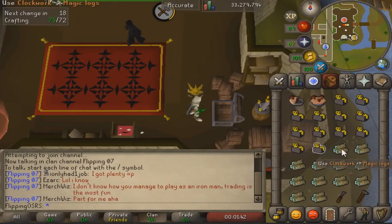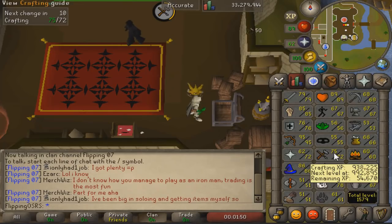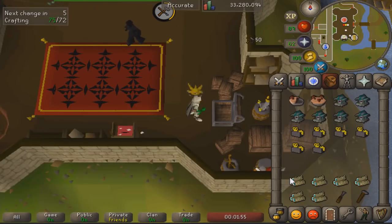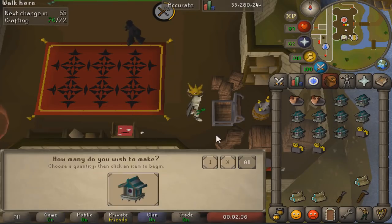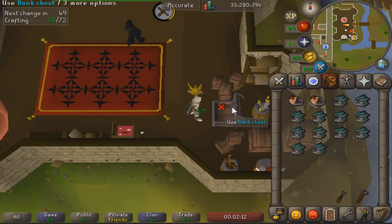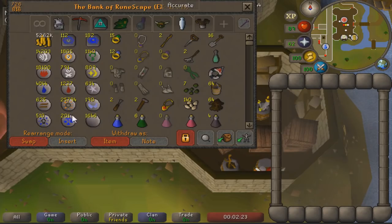I would not normally recommend building something like this where the boost just barely gets you to the required level. I only get a plus-three boost from mushroom pies and you need level 75 to make magic birdhouses, so as soon as it wears off you won't be able to make them anymore. However, I'm going to get another crafting level reasonably soon since I'm getting about 70k an hour, so I'll get there in probably 20 minutes. These mushroom pies aren't that cheap at about 3k each, so I would probably recommend getting the crafting level naturally. But I wanted to do this for the video, so let's go ahead and make 1,000 of the magic birdhouses.